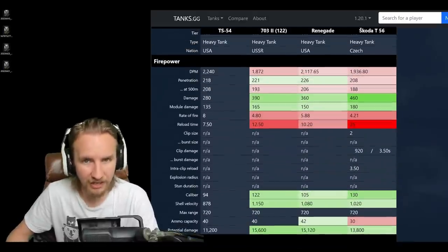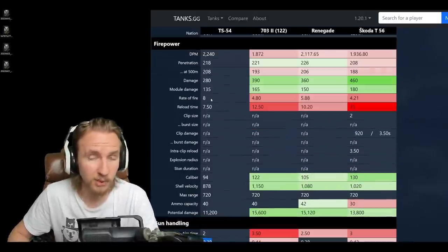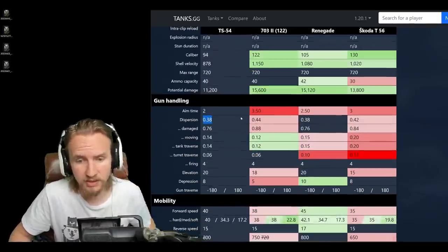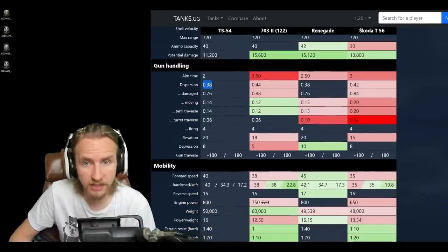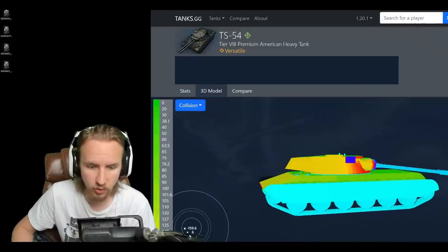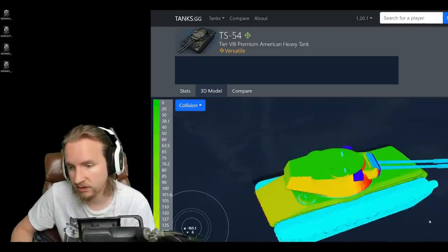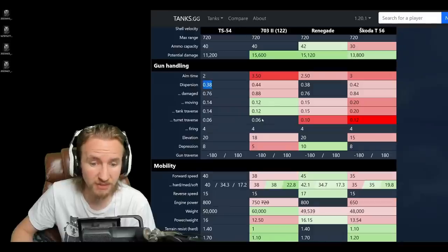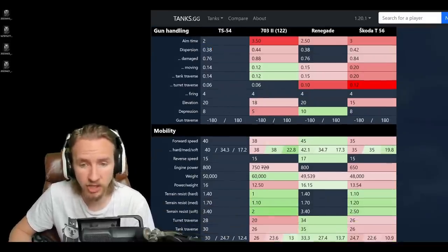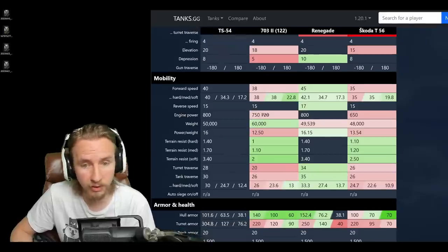The accuracy of this vehicle is 0.38, which is not amazing but not terrible. However, considering this tank has 280 alpha damage, it does feel a little weak to have that much dispersion when a vehicle like the Renegade has 360 alpha with the same accuracy. One thing that really rocks about the TS-54 is eight degrees of gun depression virtually all around the tank, apart from six degrees over the rear, making it really flexible on a ridge line.